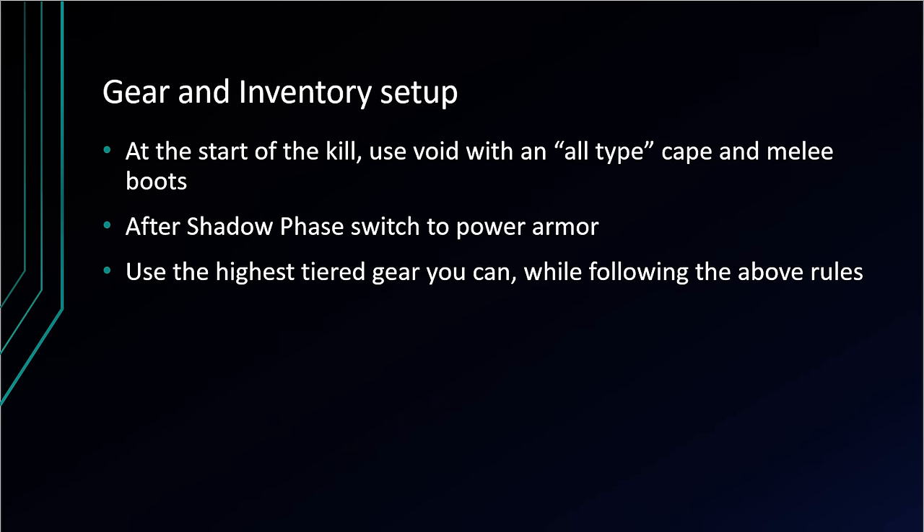There are two main ways to kill Nex: the first is to use void the entire kill, and the second is to bring a power armor switch and switch to power armor after the second phase. For this guide, I'm going to be switching to power armor. It's very important not to forget an all-type cape as well as melee boots — I'd recommend a skill cape and Bandos boots. If you do not have enough melee armor on, you will get put into melee distance on shadow phase and get a really bad bleed that will absolutely ruin your kill.